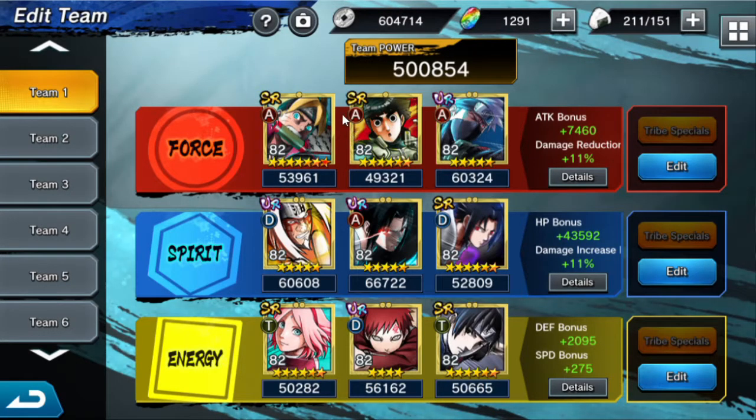For my main team, I'm running 7-star Boruto at tier 15, 6-star Lee who isn't too far from 7-star, 5-star Kakashi at tier 16. These units are all level 82 — my maximum level. I also have 5-star SMJ, 5-star Heavy, 6-star SR Heavy, 6-star Mamasakura who isn't too far from 7-star, 4-star Gaara, and 6-star Sai. All of these except Boruto and Lee are at tier 16.